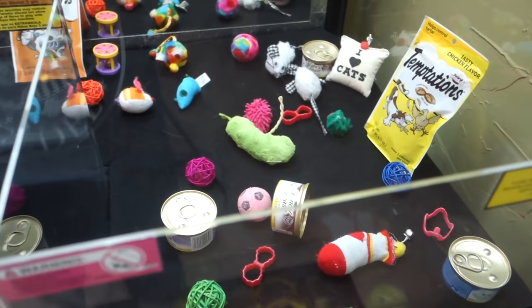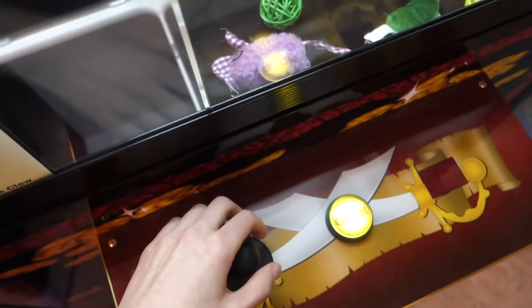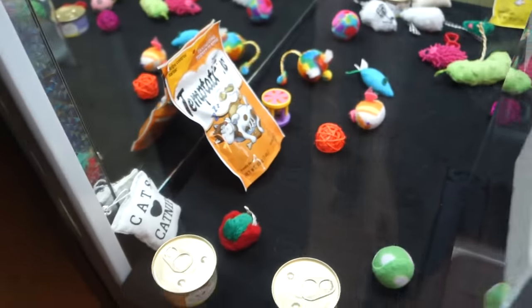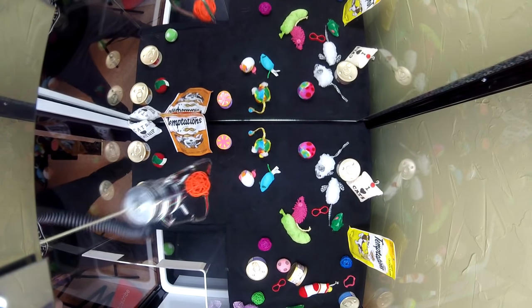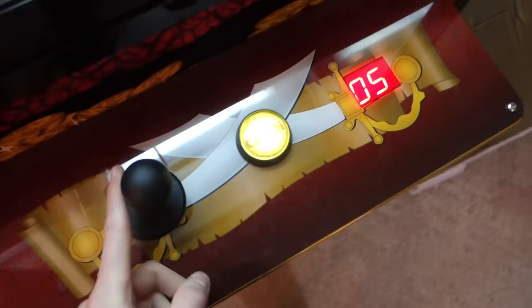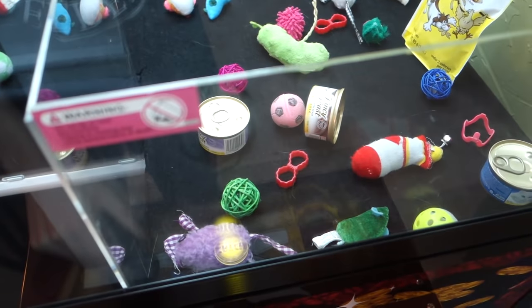There are some balls in there, the pickle, some more cat food. It seems like we're having luck on this side of the claw, so we're going to try for this little orange ball. Drop it right there — oh stay in there, yes! Oh my god, stay — don't fall! Awesome! We got the orange cat ball! Now we're on a streak! 5 plays left.